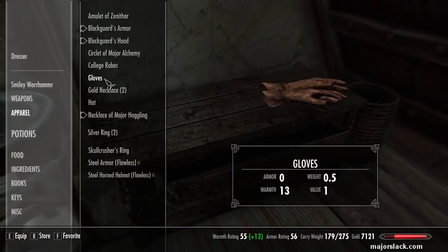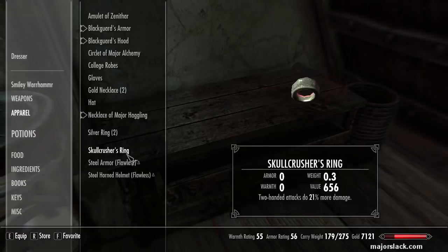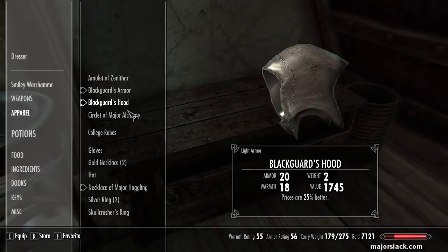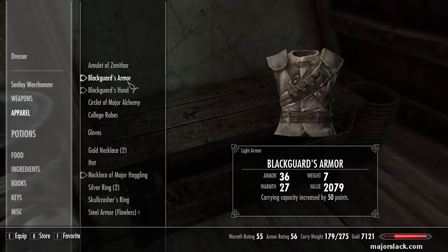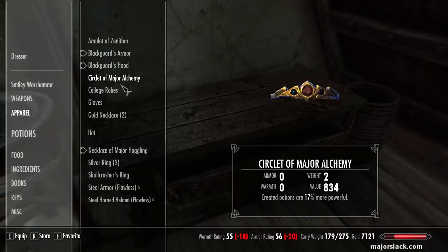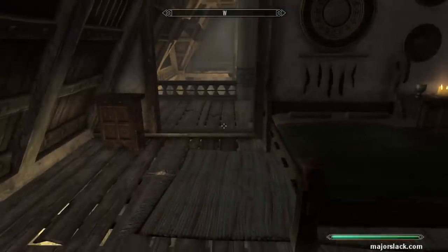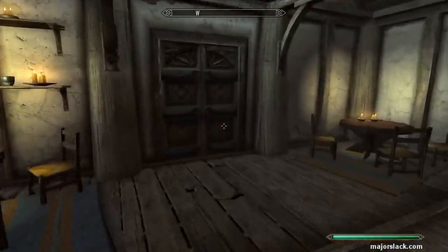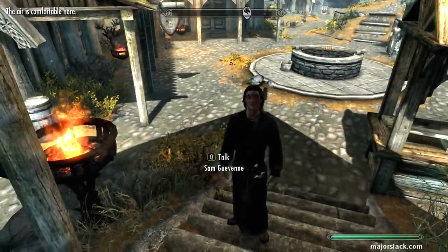Two rings, two necklaces, gloves, hat, armor, helmet — all I have to do is make some gauntlets and some boots and the Dwarven Warhammer, after we make an alchemy suit. I think we're ready to rock.